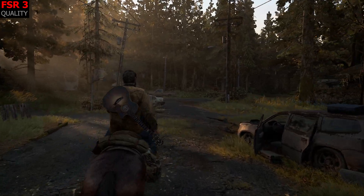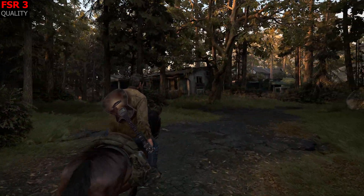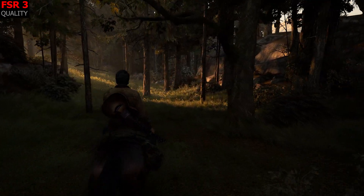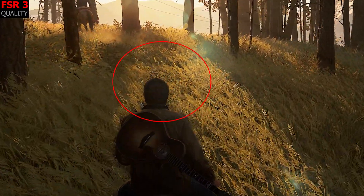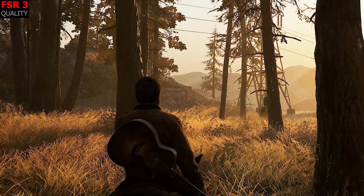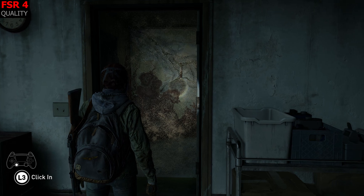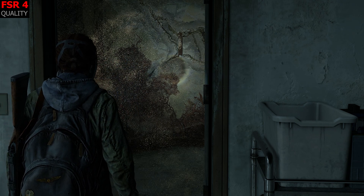Shifting attention to what I consider the biggest selling point of the 9070XT — FSR4 — and looking at the FSR3 versus FSR4 differences in this game: the biggest issue with FSR3 that I personally find a bit distracting, and which is common in pretty much all FSR3 games, is disocclusion artifacting. You can clearly see it while riding a horse especially, but fast movements will cause it as well with fine detailed backgrounds like grass fields and trees. For example, looking at Dina just walking over with spores in the background can be quite distracting. FSR4 pretty much takes care of that and gets rid of it, and it looks pretty nice and clean.